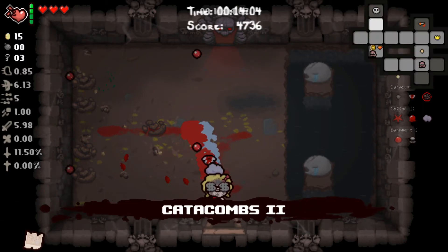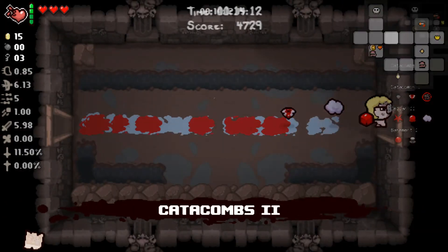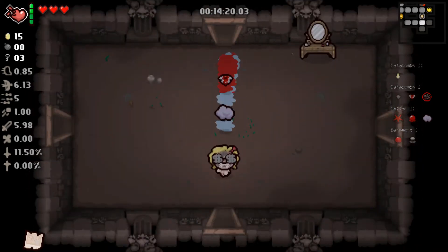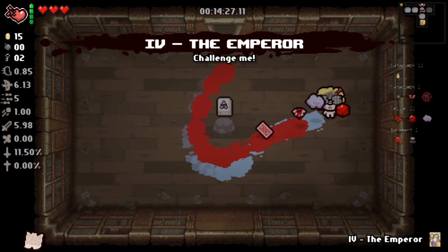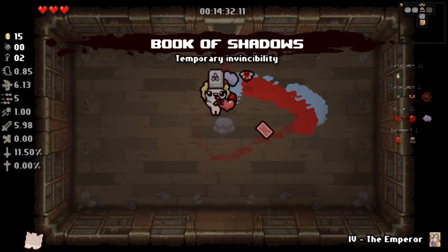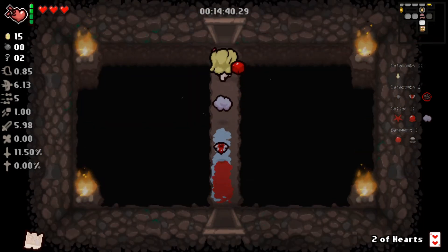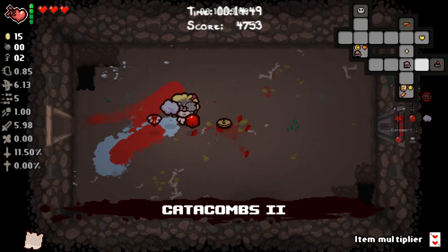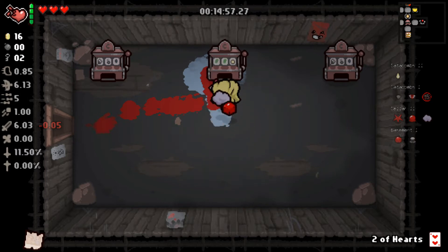There is health to be had. We'll try and find a sacrifice room so we can heal at least twice, since there's a heart in the shop and I have the Yum Heart. We find Two of Hearts — great — and Emperor, which teleports us straight to the boss fight. Book of Shadows is temporary invincibility. Fancy that, there's the arcade room.